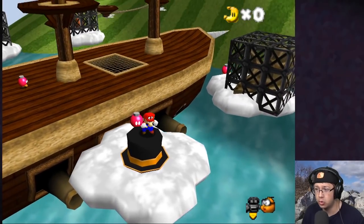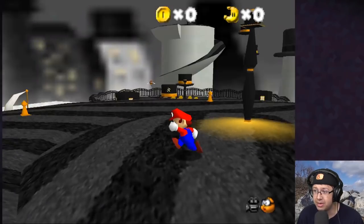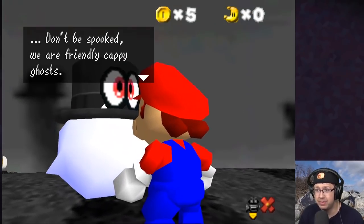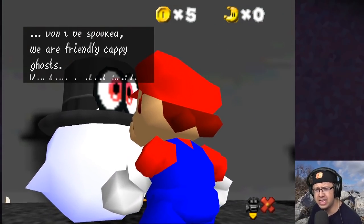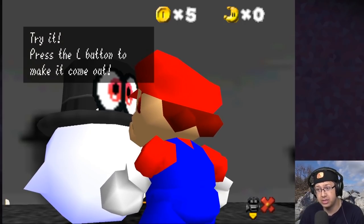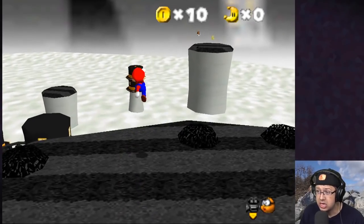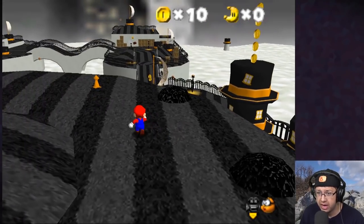We're in the Cap Kingdom! 'Welcome to the Cap Kingdom, don't be spooked, we are friendly Cappy ghosts. You have a ghost inside your cap too — press the L button to make it come out.' Well, I think I already know that considering that's how I got here, but thanks for the heads up anyway. I see a moon over there — let's go ahead and go for that one.